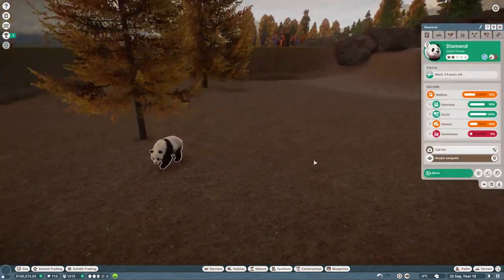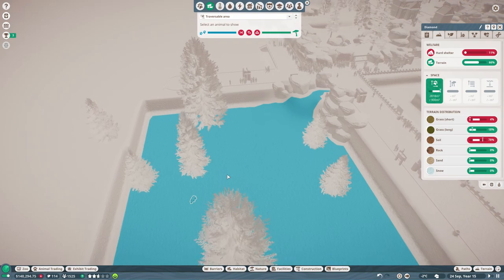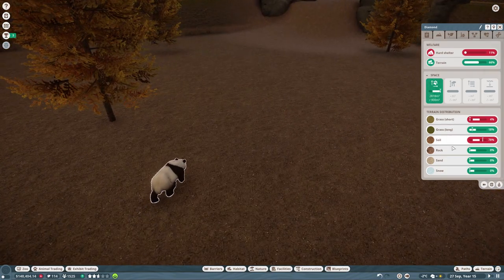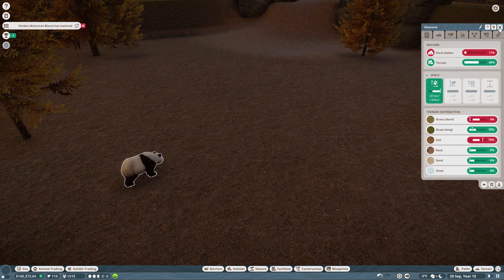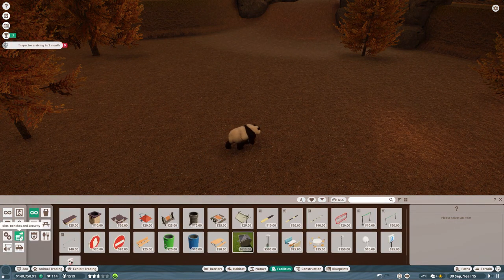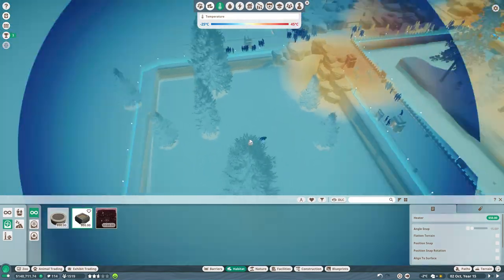Let's check - can Diamond escape? No he can't. Is he happy with the land space? Yes he is. He needs hard shelter, which can easily be arranged. He needs a different proportion of terrain, and he's going to need some heaters because he doesn't just like snow. I'm going to pause the game and get some heaters in.